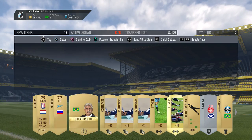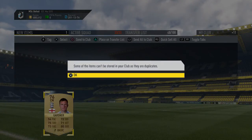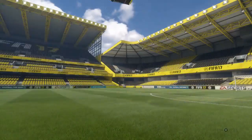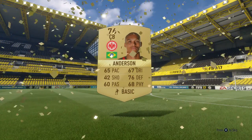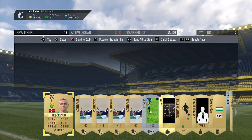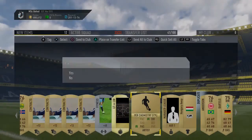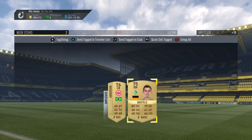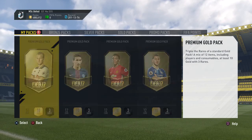The 100k pack is obviously the big reward we want to find something nice in, but I'd be happy with one big flare in the other packs too. In the next gold pack we get De Goeij from Nantes - another Ligue 1 player we can slot into the respective squad building challenge later. It's pretty hard to pack a decent card from a regular gold pack. We also get two Bundesliga players sent straight to the transfer list. Now we move on to the better premium gold packs.